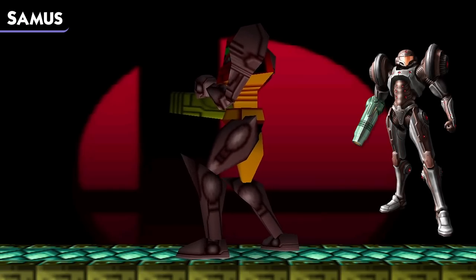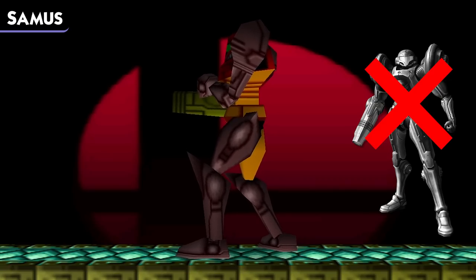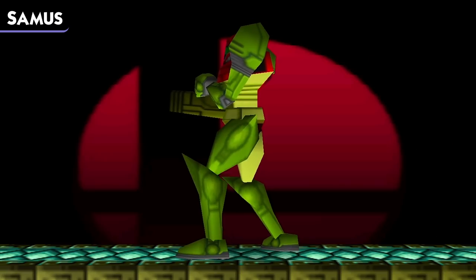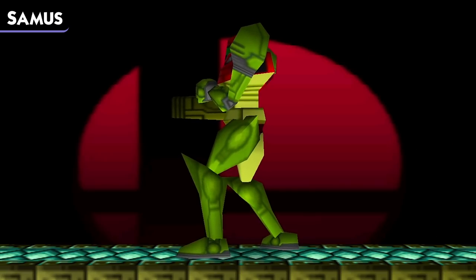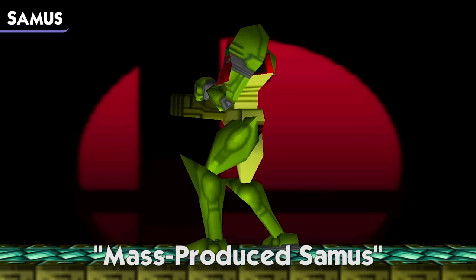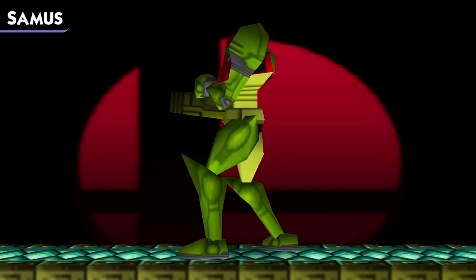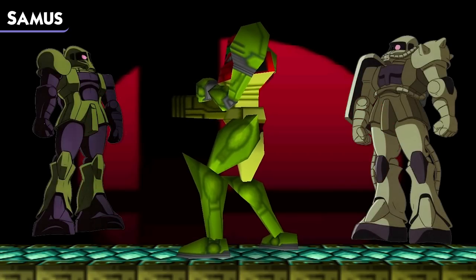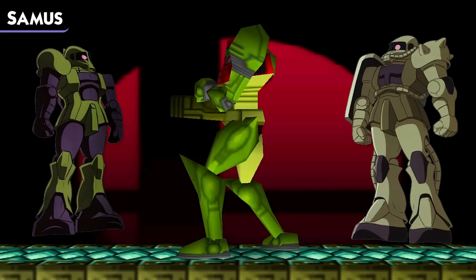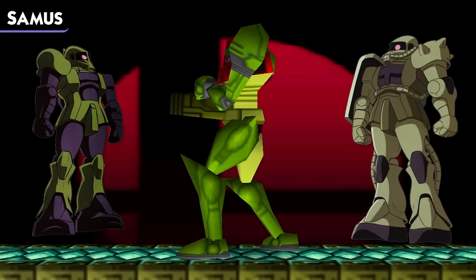There are suits later in the Metroid series that have the same appearance as this one, but Smash 64 predates any of those, as there were only three Metroid games out at the time of Smash 64's release. Next up, we have a rather unique green one. The Smash website refers to this costume as mass-produced Samus. This is a reference outside of the Nintendo universe, and instead references the Gundam universe. The line of Zaku mobile suits are mass-produced by the Zeon military and are painted all green. Samus wears a power suit, which could be analogous to a mobile suit, so making this out-of-universe reference is actually fairly clever.